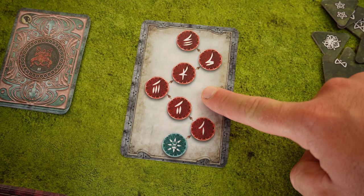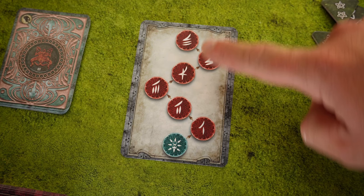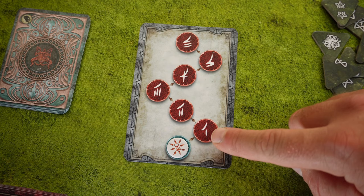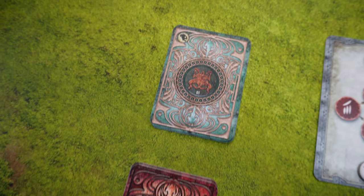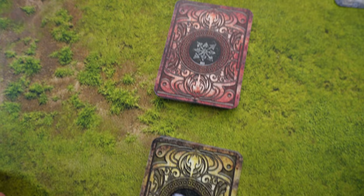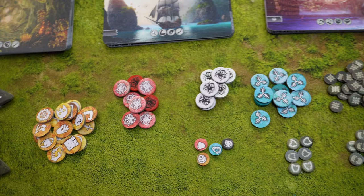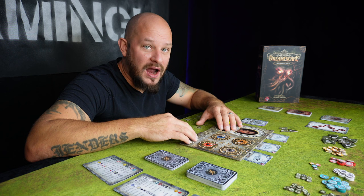This here is the event track card — this is where we will track events during gameplay. At the start of the game we take the event track token and place it on the bottom of the event track card, moving it up as events progress. We also need to sort out the threat deck, the condition deck, and the lore deck, and then sort out the different tokens and place them on the table. Now we have done the setup and we are ready to venture out into this horrific dream.